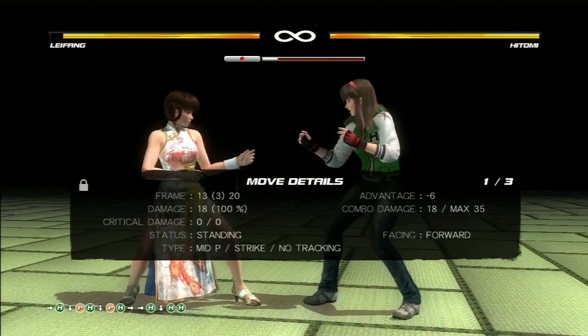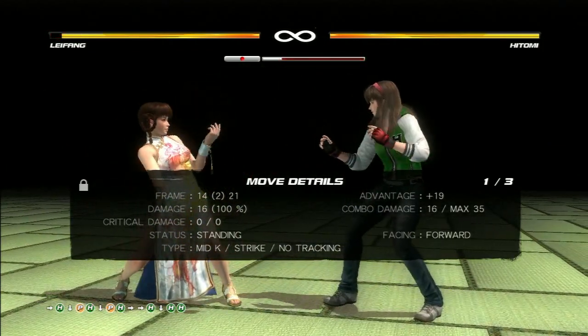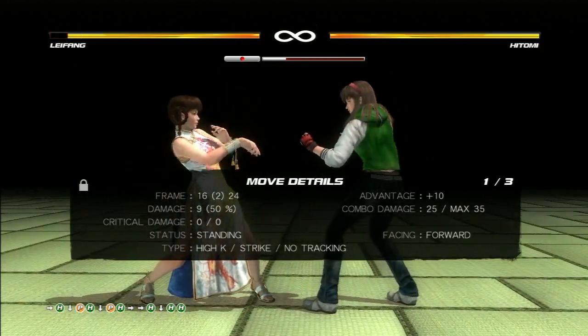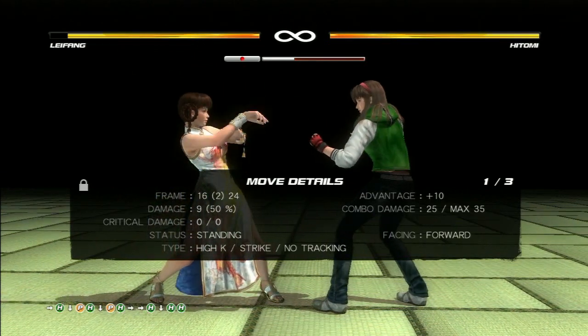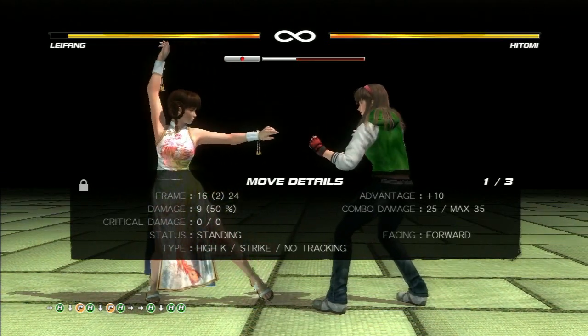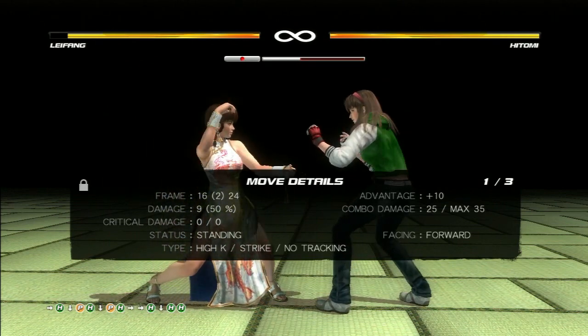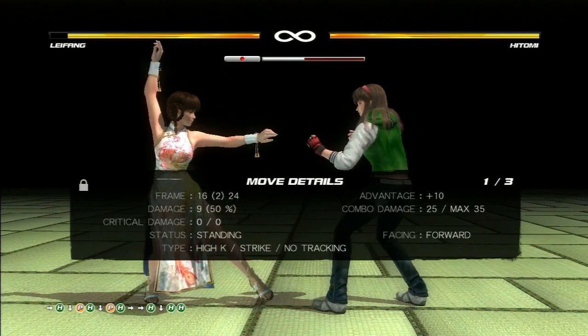The first punch is a mid punch, the second part is a mid kick, and the third hit of the string is a high kick — that is the point where I am counter poking Hitomi. When you pull up the move details, pay attention to the very bottom part where you see 'type', and start attacking with a character string to figure out the points of attack where the characters are hitting.